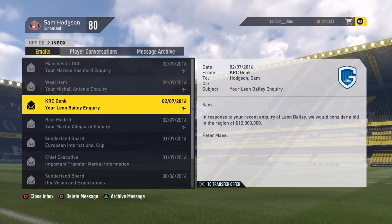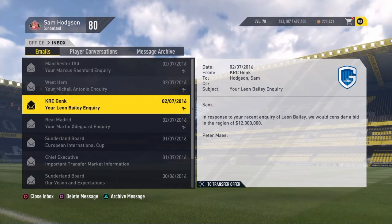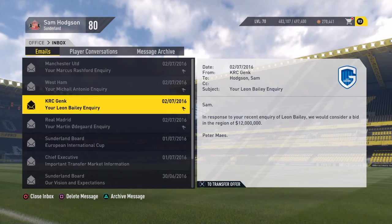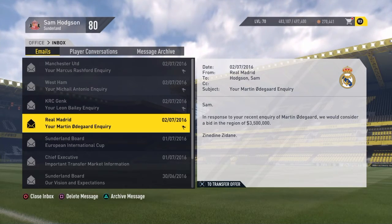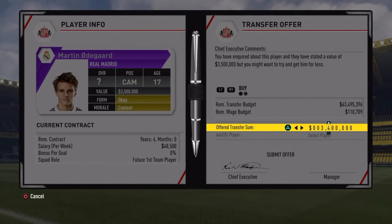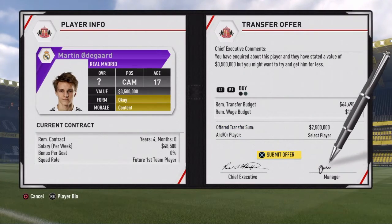For Leon Bailey they want $12 million, which is a little bit pricey — but his stats look pretty decent so I might try to get him. Odegaard for $3.5 million — that's basically nothing. I'm going to offer $2.5 million for Odegaard. How's that, mate? Actually, I just realized his salary is expensive.